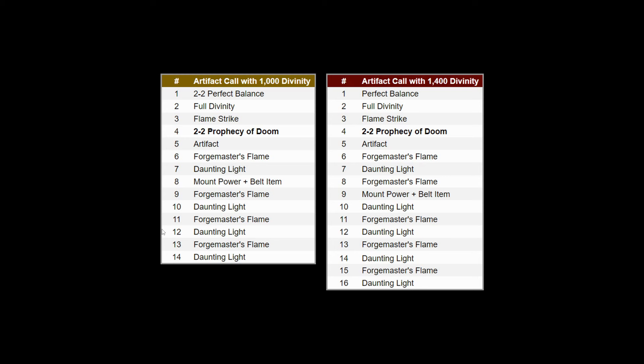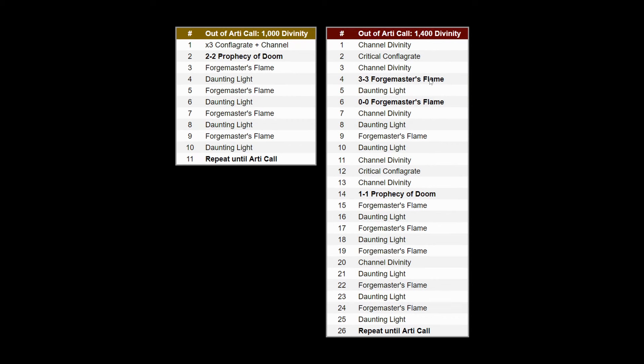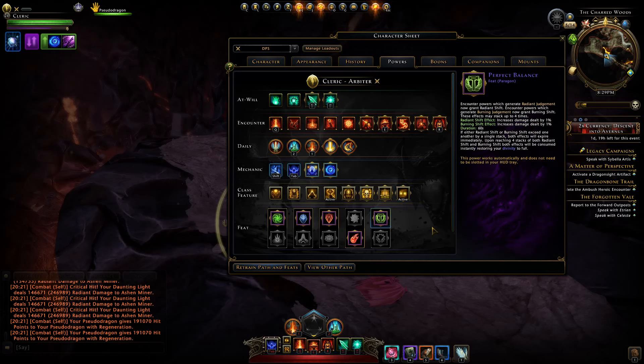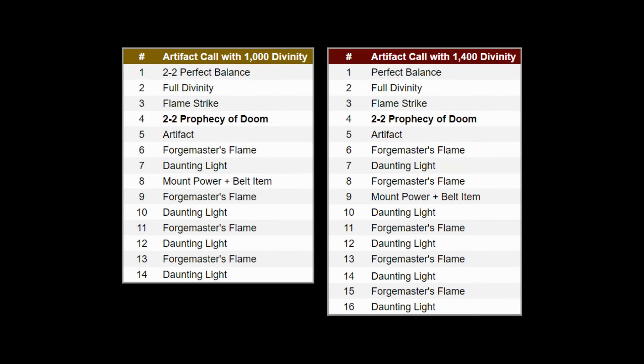You have to follow this rotation strictly in order to take advantage of Perfect Balance and time your abilities to maximize damage output. The artifact call, when you have the arms and the extra Divinity, will allow you to output basically another full set of encounter powers, dealing even more damage. Outside of the artifact call you can see the rotation repeats before going to the next artifact call. You can see the massive difference between having 1,000 Divinity versus 1,400 Divinity — you'll be able to cast an awful lot more encounter powers. You'll need to practice this and cannot really change this rotation.